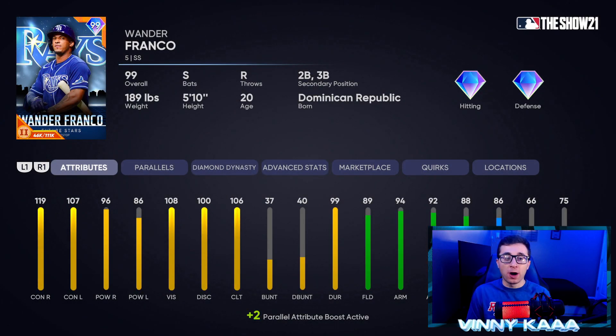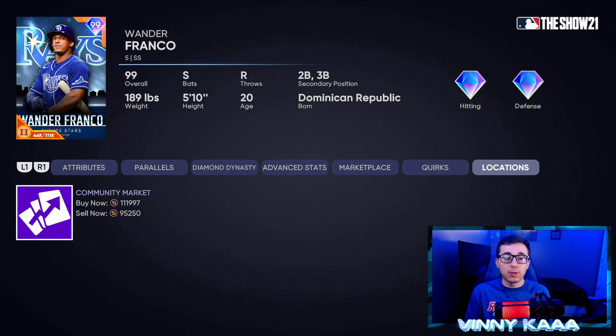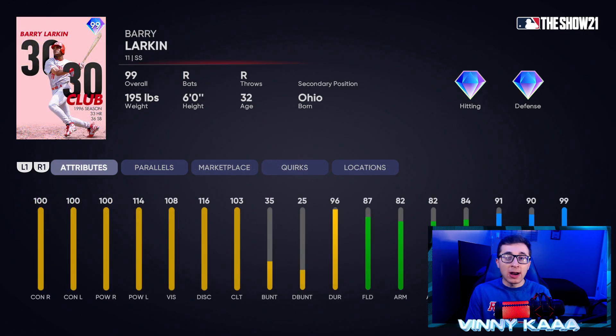Coming in at number 5 is the 99 Wander Franco. Like Tim Anderson, he checks all the boxes, and he checks an extra box because he's a switch hitter. Great contact stats: 119 contact against righties, 107 against lefties. Power is good — 96 against righties, 86 against lefties. Very good fielder: 89 fielding, 94 arm, 92 arm accuracy, 88 reaction time, 86 speed and 66 steal. He can also play second or third base if you have too many good shortstops. He's like a budget Chipper Jones and is 112k on the market.